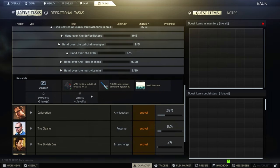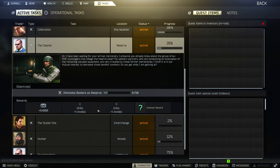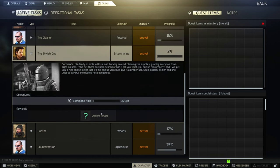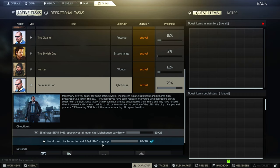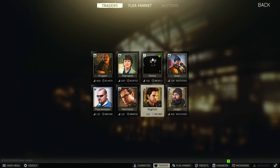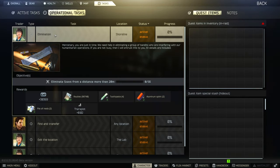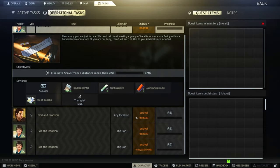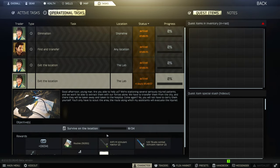Each trader has a massive questline you can follow. Before heading into a raid, make sure you have accepted the available tasks. Completing tasks always comes with a reward in the form of XP to level up your PMC and other things such as guns or valuables. If any trader has a task available it is indicated by a green check mark in the trader screen. After reaching level 5 you will unlock daily tasks — you get three every day and have 24 hours to complete them. Weekly tasks are unlocked after reaching level 15, and as the name suggests you have a whole week to complete them.